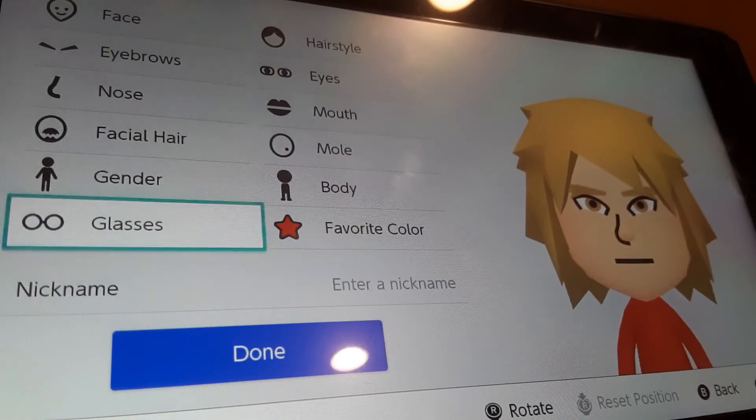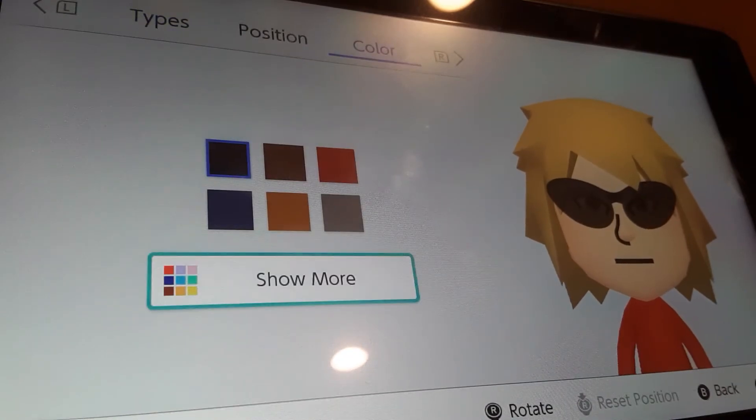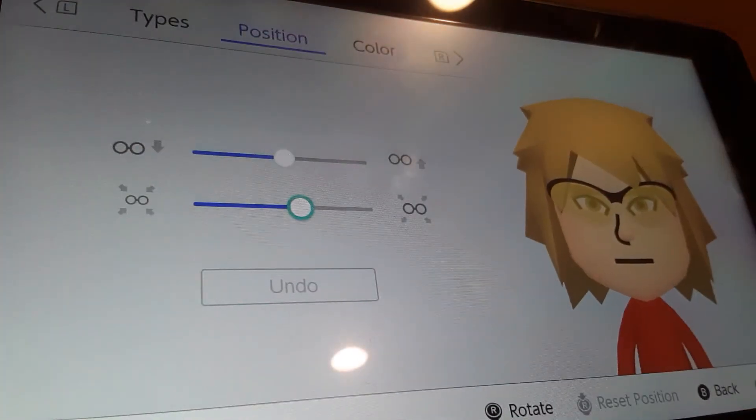We're gonna go to glasses. We're gonna be choosing these glasses. I'm gonna go to color, show more, and we're choosing this yellow right here. We're gonna shrink it by one and put it down by one.